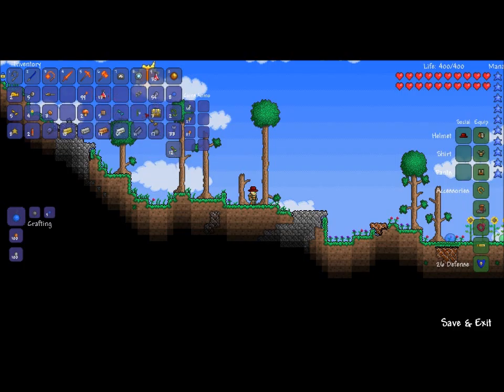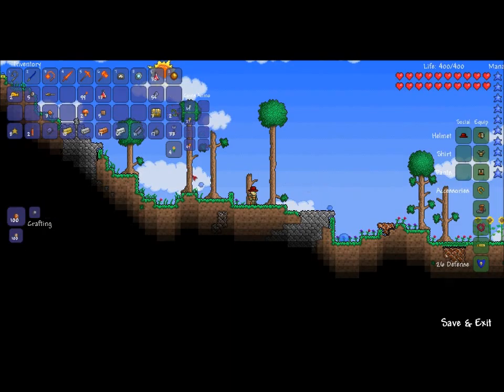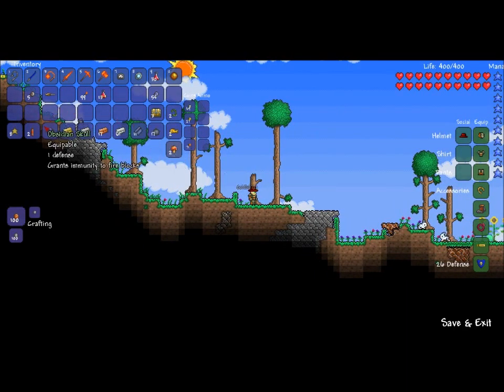Jungle grass seeds — don't need those. Don't need those, don't need those. Kind of need that. Don't need that. Get away from me, you evil slimes of doom. Don't need arrows because I never use bows. Oh, need silk for a bed. Don't want slime gel. Want to keep my bombs. Don't necessarily need copper ore. Don't need mushrooms. I don't know why I would ever need a depth meter. Goodbye, goldfish.